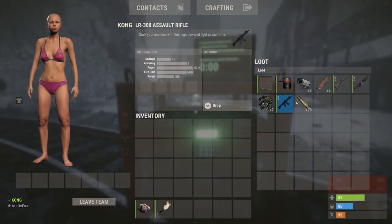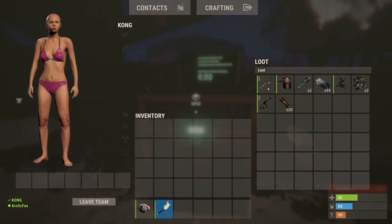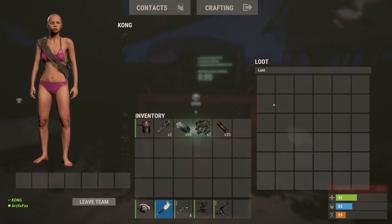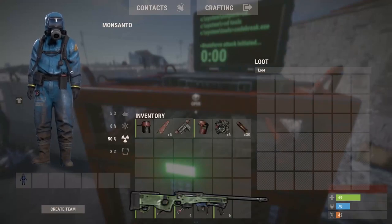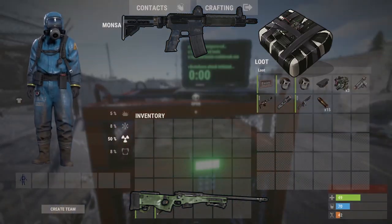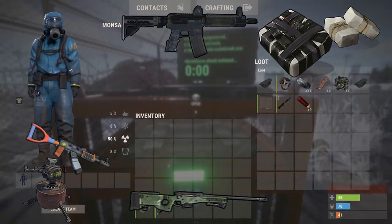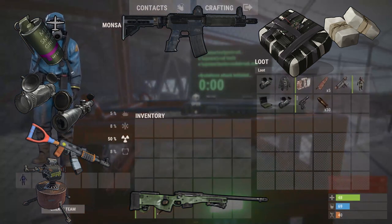As soon as the countdown is over and you have prevailed against the other players, you can claim the loot for yourself. Here are some examples of crates I've opened. The coolest things you can get are the L96, LR300, C4 and explosives, auto turrets, or the assault rifle also known as the AK. Scopes and supply signals can also be included.